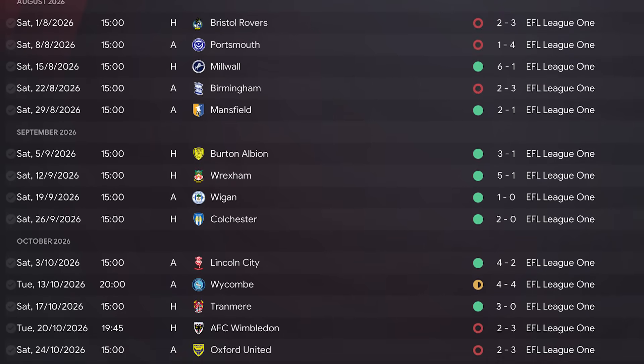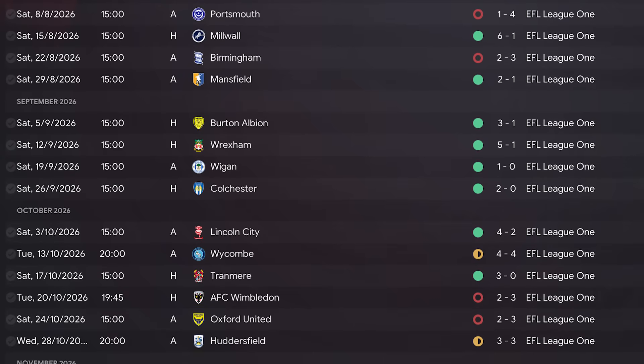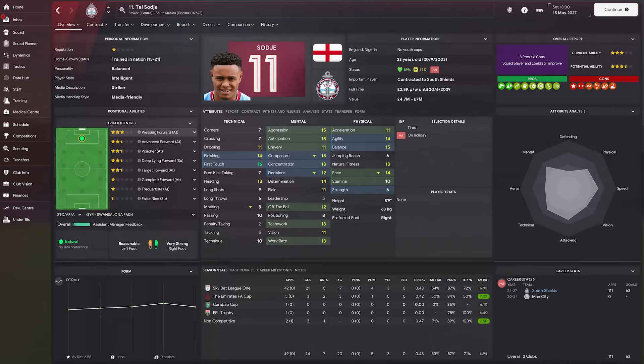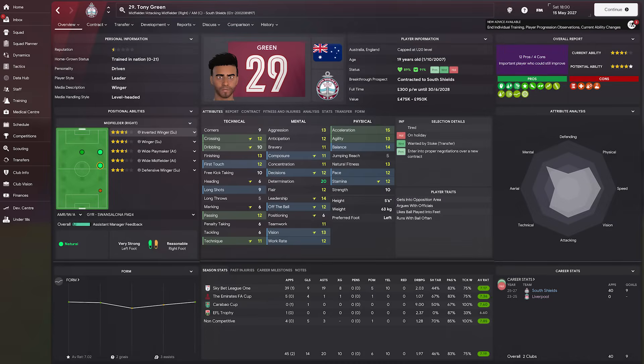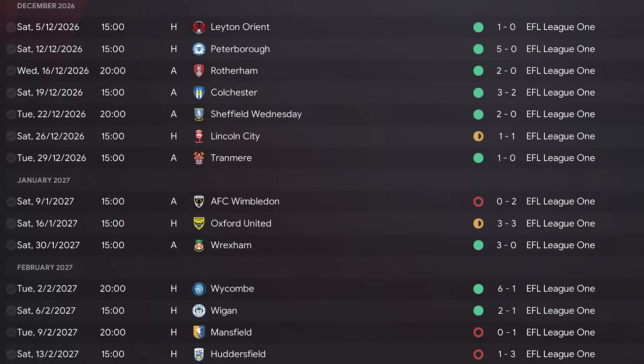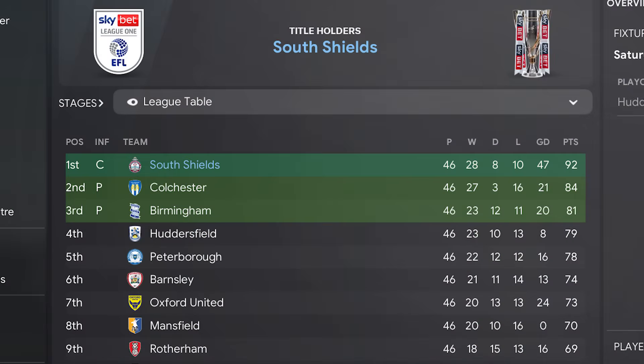We started the season with three defeats in our first four matches with some really rough fixtures. But after the first month, we settled into a rhythm and started picking up victories against the likes of Wrexham and Wigan. Ty Sodji continued to progress, netting 24 goals in 49 appearances in all competitions - his rise with us from the National League deserves commendation. Tony Green had a fantastic season racking up 14 goals and 20 assists, and is now wanted by Stoke. We went unbeaten throughout December and carried that form into the rest of the season to come out on top for yet another consecutive title, continuing this meteoric rise up the Football League.